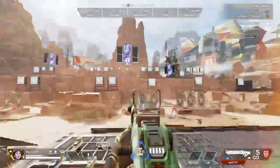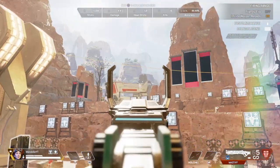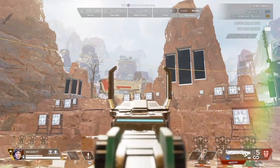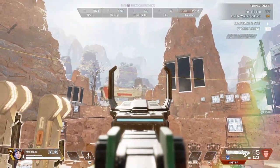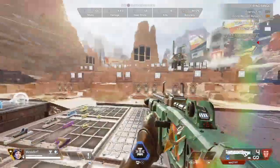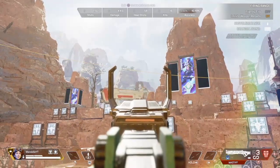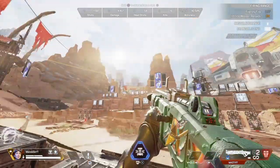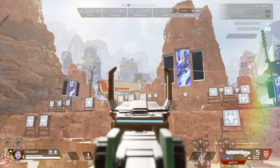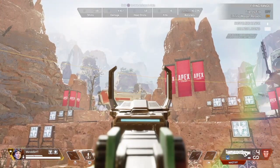First off we're going to start with the Mastiff. The Mastiff got a huge buff along with the other shotguns this season. I want to test out how the pellet spread performs — I need to get a little closer, but I want to see if this is good at long range. There you go, I hit all three targets! So the Mastiff could hit three targets from pretty far, though at certain angles it might only hit one or two targets.